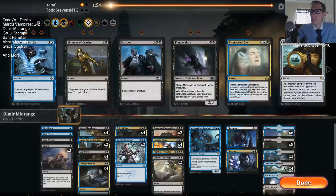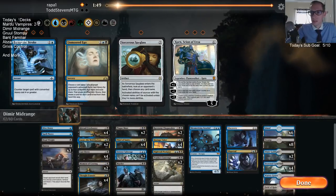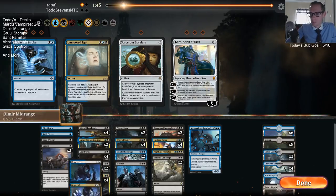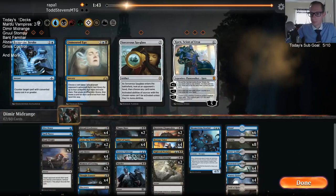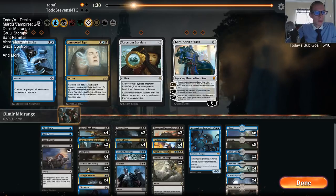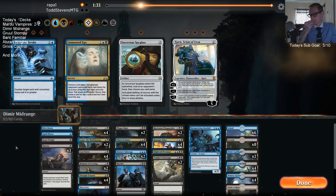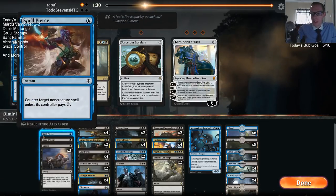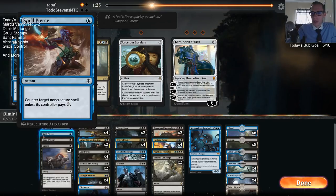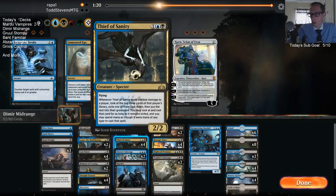That'll be tough to win anyway. Let's get Duresses, Moment of Cravings, Murder, Plague Mares — I guess we're going with all of those cards. Spell Pierce is the kind of card that if we can actually counter something it's awesome, but Mono Red can pay two mana pretty easily. The Thief of Sanity probably just needs to go here.